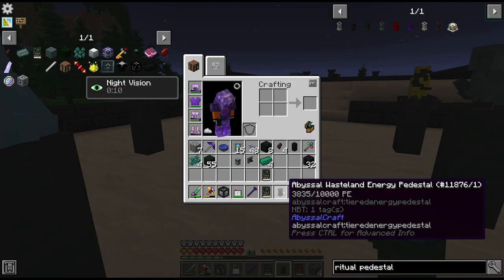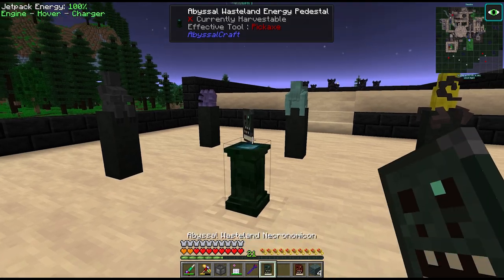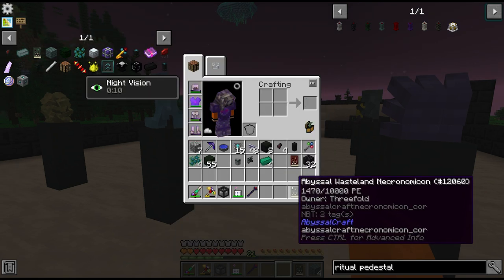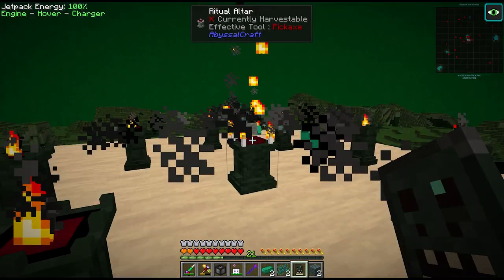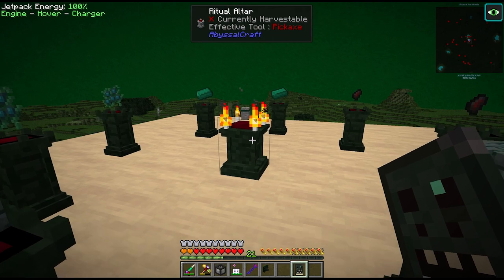I purposely upgraded our energy pedestal first, as to upgrade any more of these components we need to let our books charge. Each of these other upgrades that we need for the quest takes 2400 PE, but since the other book only has 1400 we've got a bit of waiting to do while this thing charges up. So there is the relay, and we just have enough PE to do the energy collector.